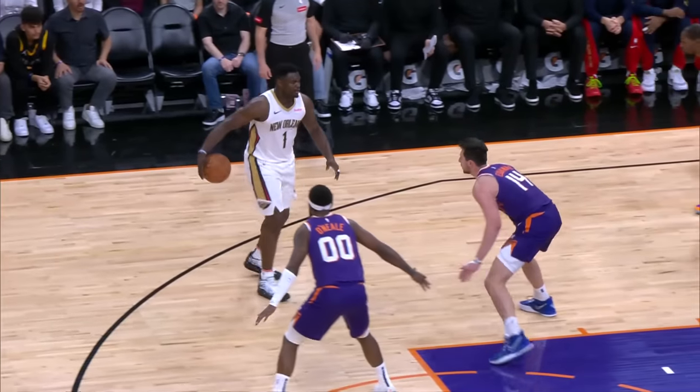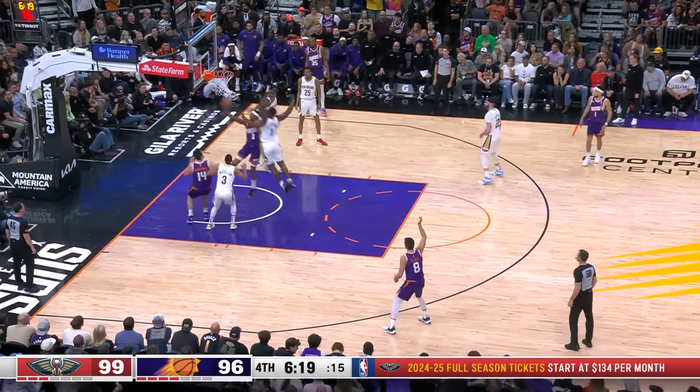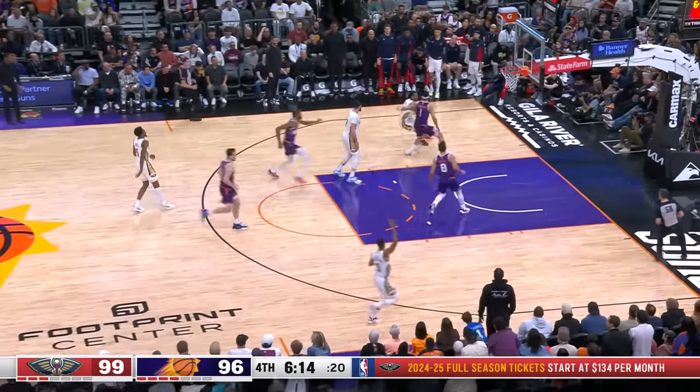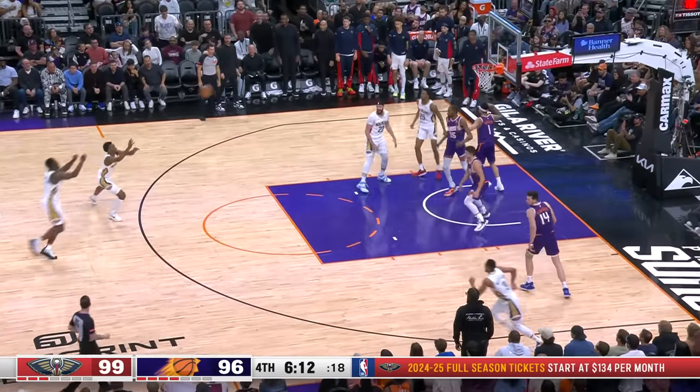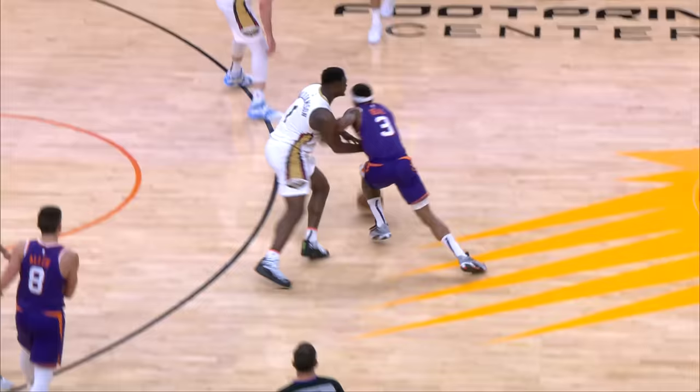Zion up to 21. The work that you put in — this young man works on this shot every day. Now Beal on his way to the rack — blocked away by Z. What a time for a block. Trey on the run up against Booker — leaves it off. Z's got it, all the way to the cup. Pels by five.